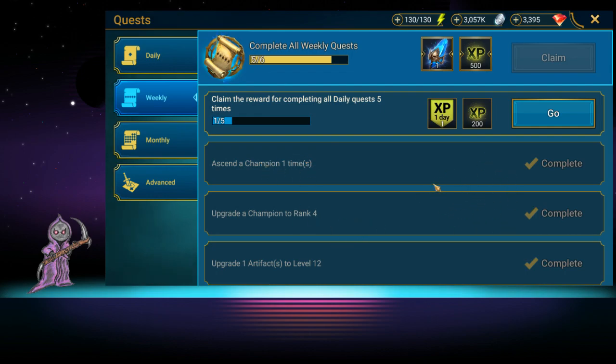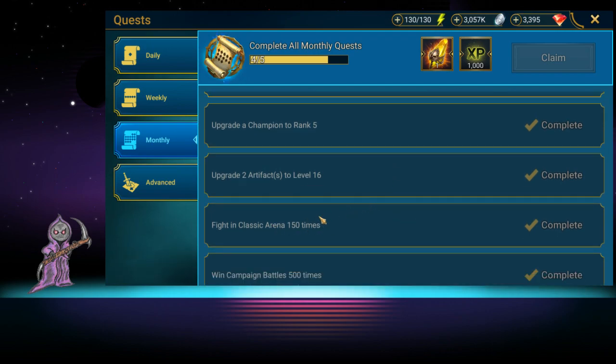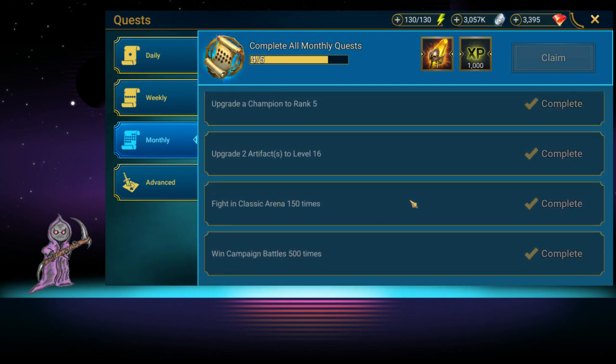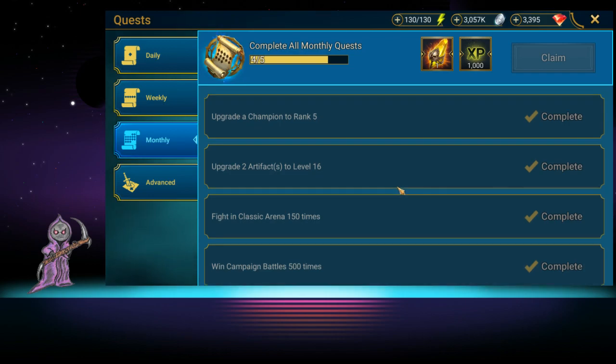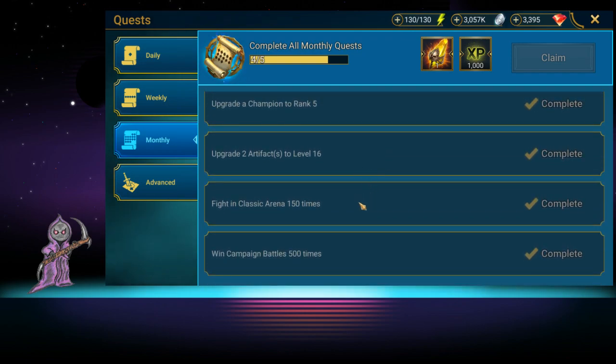Weekly, you ascend a champion or upgrade a champion to rank four — that's two energy refills. For the classic arena, you have to fight 150 to 200 times. This one's harder and you only get it basically once a month, but if you're fighting in the classic arena regularly you'll also get gems. That's 200 energy every single month, and all this stuff adds up.